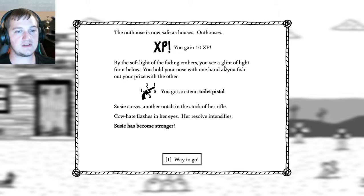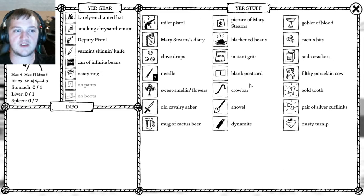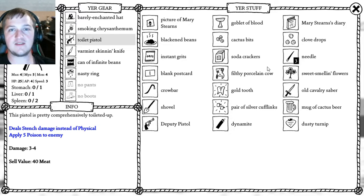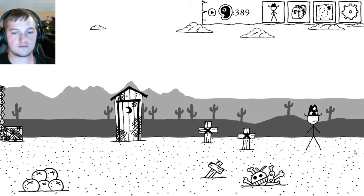By the soft light of the fading embers, I see a glint of light from below. I hold my nose with one hand and fish out my prize with the other — I got the toilet pistol. Susie carves another notch in the stock of her rifle. Cow hate flashes in her eyes. Her resolve intensifies — Susie has become stronger. Must stay determined! She won't stop until all the cows are gone. The toilet pistol deals stench damage and applies five poison to the enemy — that might actually be more useful than the deputy pistol I have.